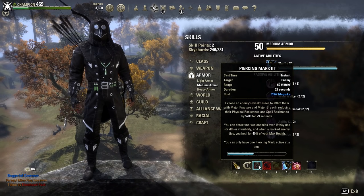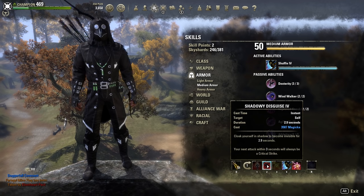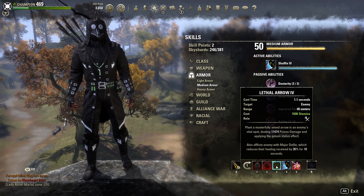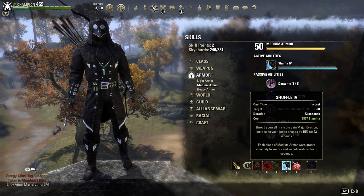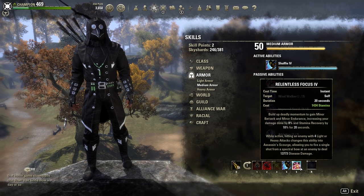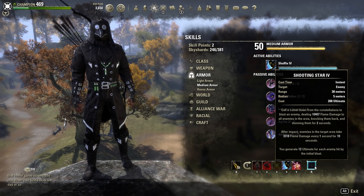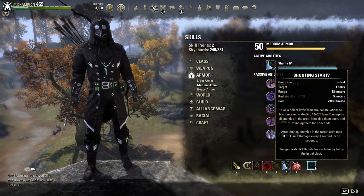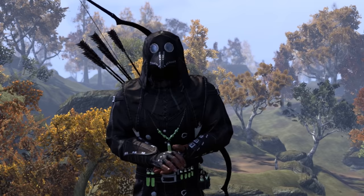On your Bow Bar, you're gonna want to have Piercing Mark to reduce an enemy's resistance, Shadowy Disguise for a quick escape and a definite critical, either Lethal Arrow or Poison Injection — both are good, but I prefer Lethal Arrow for the distance shot as well as the health reduction — Shuffle, because your character can dance the damage given to them away, and Relentless Focus for stamina recovery and the spectral bow. On this bar I've got Shooting Star as the ultimate, just because it knocks my enemies down and then I can bounce on them.